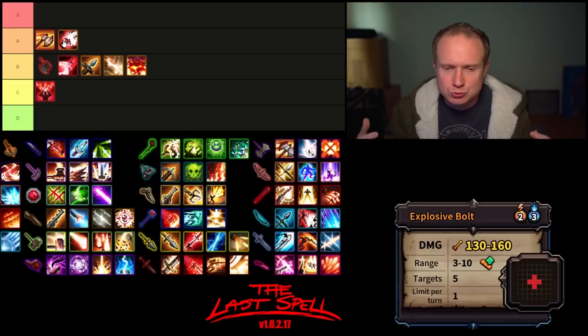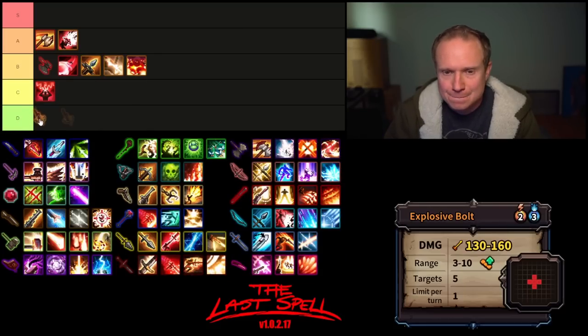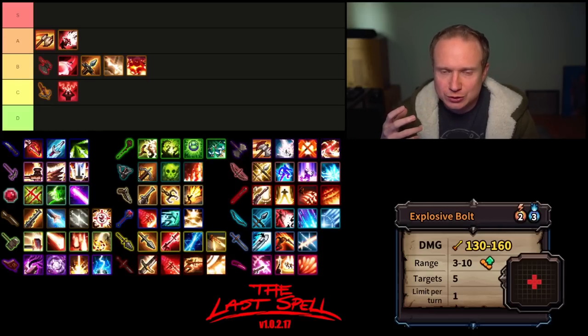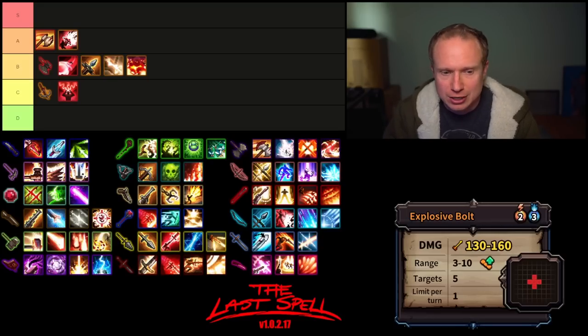Now we've come to judge the Crossbow overall, and this may be a little surprising — I think the Crossbow is going to go into C tier. Despite all of its abilities being better than that, it lacks a standout ability. Heavy Shot is good but at two uses it's relatively limited. The Crossbow needs a little more utility; its raw damage isn't quite there to carry it into the higher echelons.